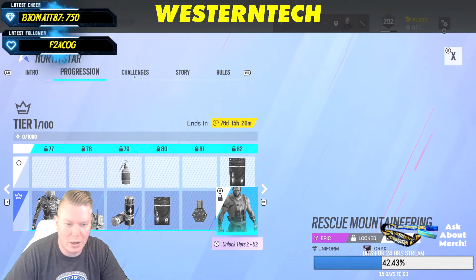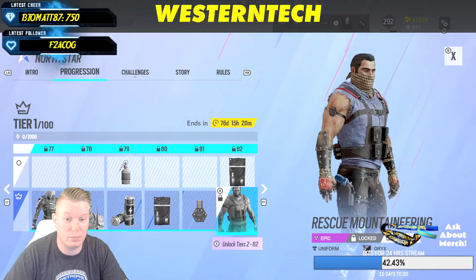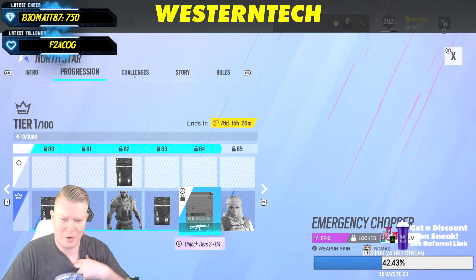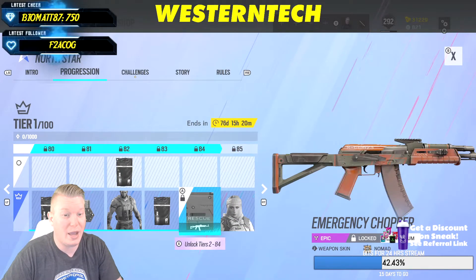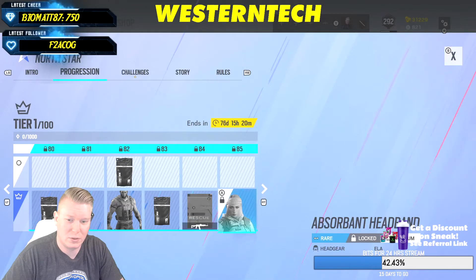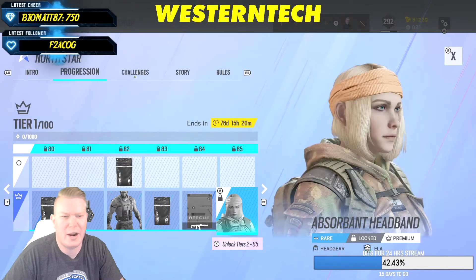Rescue Mountain for Oryx — I like that, that's really good, I dig that. Emergency Chopper for Nomad — and that's a really cool gun skin too, I like that.